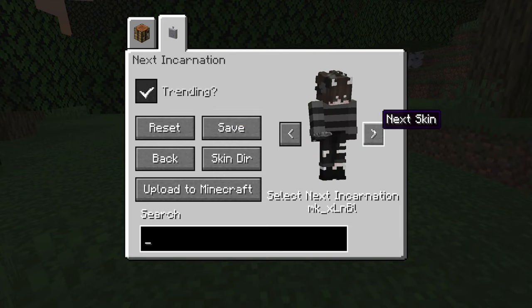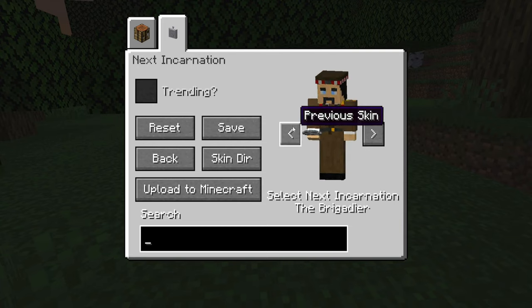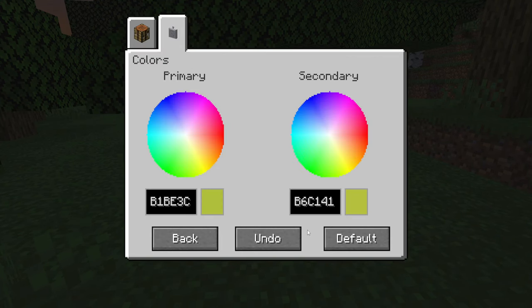You can save changes in this dialogue too. If you press 'Trending,' it shows a few trending skins from skin websites. If you untick it, it shows the default skins that come with the mod itself.